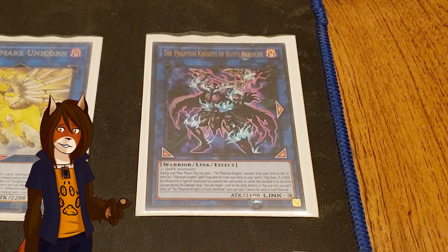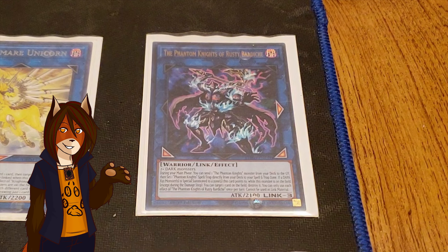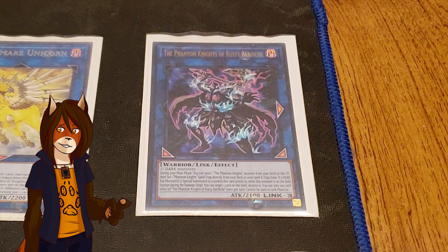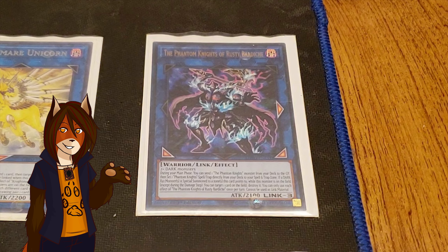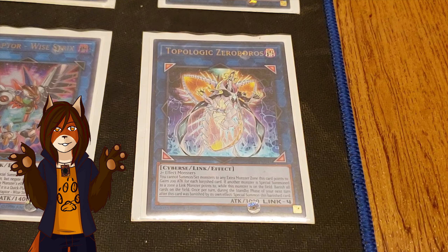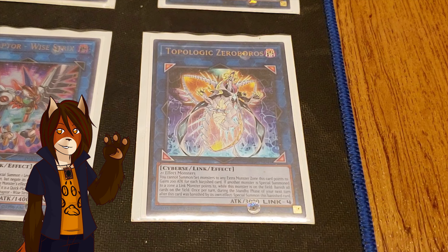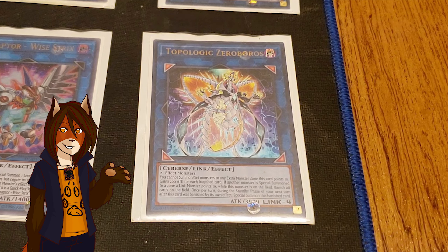We have one Phantom Knights of Rusty Bardiche, the PK boss and a massive extender. It can't be used as Link material, but as a hard once per turn, it can both send any Phantom Knights monster from deck to grave to set any Phantom Knights spell trap to your field from deck, and if a dark Xyz monster is summoned to one of the zones it points to, you can target and destroy any card on the field. And we have one Topologic Zero Boros, my personal attack and Link boss for this deck. You cannot special summon any monsters to the zone it points to, but it gains 200 attack for every banished card. If a monster is special summoned to any Link zone, all cards on the field are banished, and once per turn during the standby phase after it was banished by its own effect, it summons itself back.